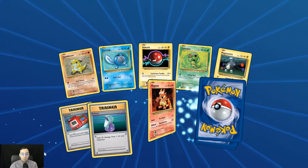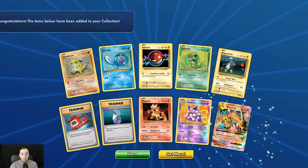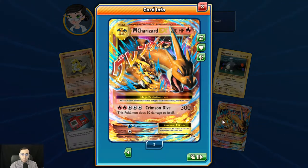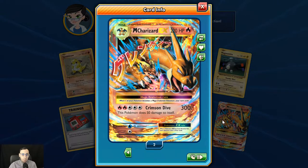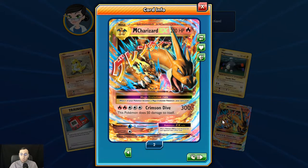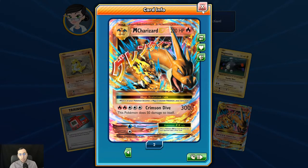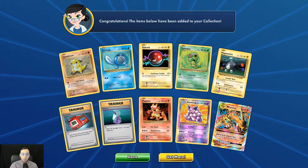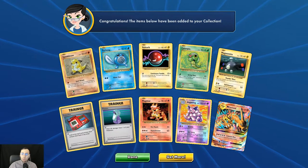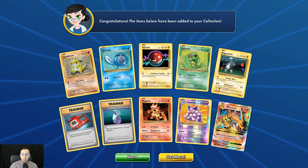This is the very last pack here. We get the reverse holo Nidoking, and a good close for this last pack — we get the Mega Charizard EX with the Crimson Dive! 300 damage; the Pokémon does 50 damage to itself, but Protection Cube will negate that and make him a very powerful attacker that can be powered up with Kiawe. That is all 80 packs of the XY Evolutions series opened today. I appreciate you guys watching, appreciate if you subscribe and leave some comments down below — you guys have a great day!